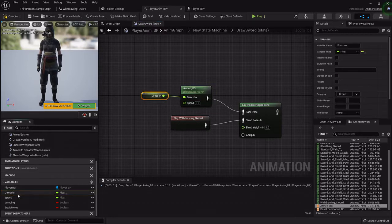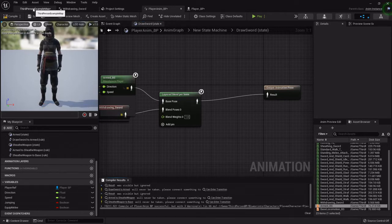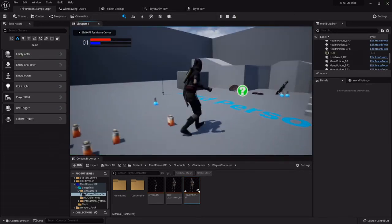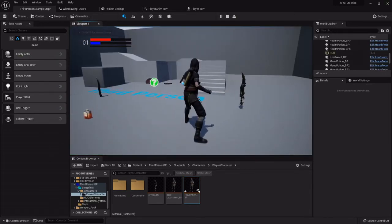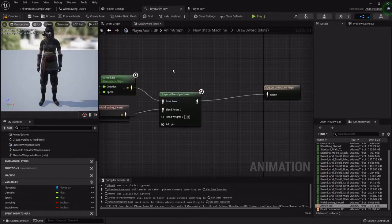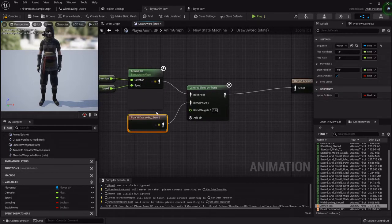We need to grab out our direction variable and speed variable that we set up earlier in the series and hook them directly to the blend space. Let me show you what it's going to look like — it'll be a bit funky at first. With that animation selected, make sure it's not looping.